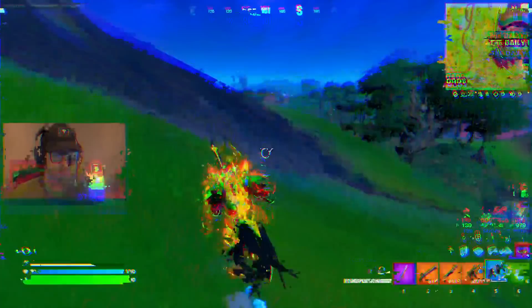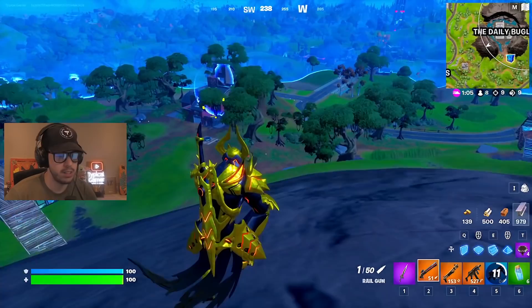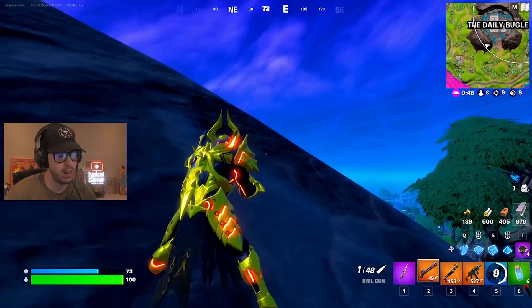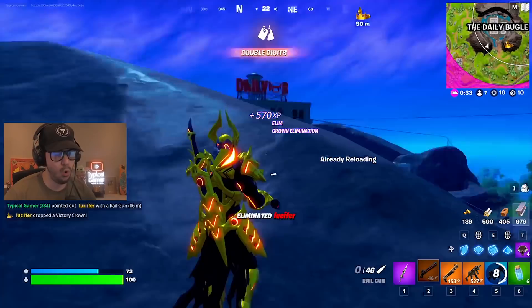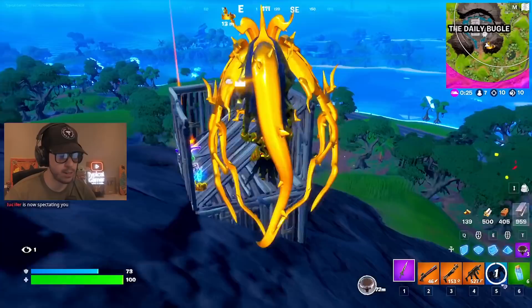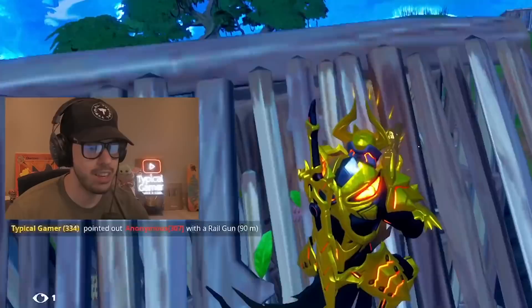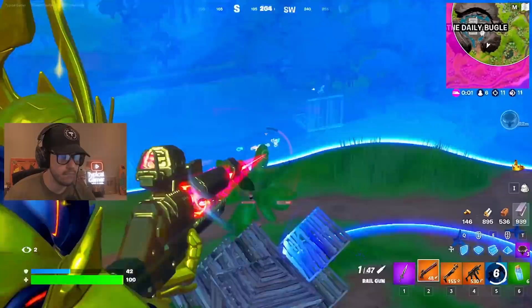Somebody just hit a launch pad — I'm getting to the top of this hill for a good vantage point looking over Daily Bugle. I'm scanning for players. Somebody just got a supply drop. Someone's shooting at me from the top of that hill — gas tank isn't hitting them. Oh, that's a big hit — a king needs his crown! 94 damage on that guy. He cracked — I don't know why he jumped instead of hiding behind cover.